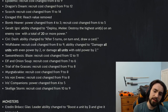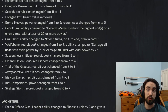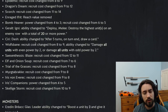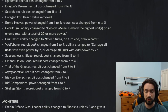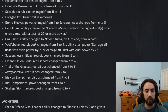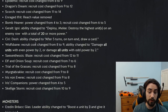Wolfsbane recruit cost changed from eight to nine; ability changed to damage all units with even power by two — including your own units. After Golden Froth got nerfed, Wolfsbane was in any deck that could work with it. Ethnae and Krakencrate decks auto-included Wolfsbane because it would get anywhere from 16 to 20-plus value. Wolfsbane was nuts. I like the change — you could still build a deck around it, you just have to not run a lot of units.